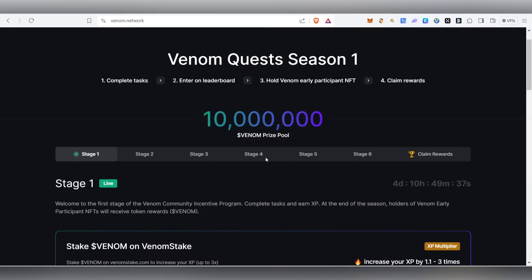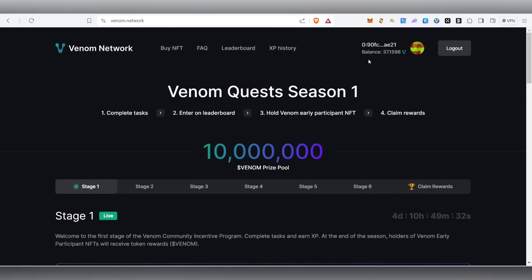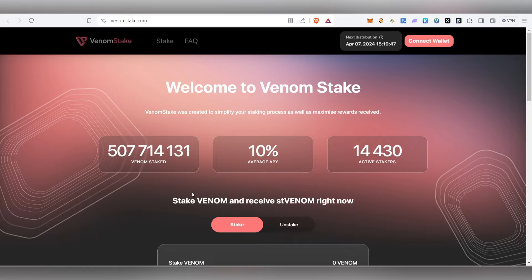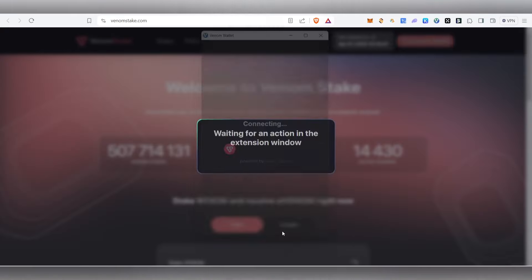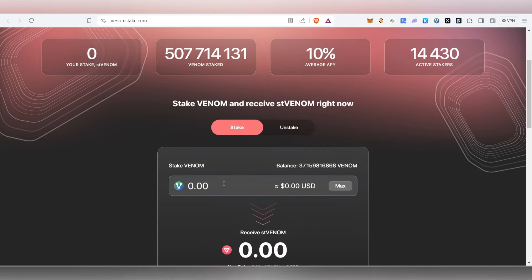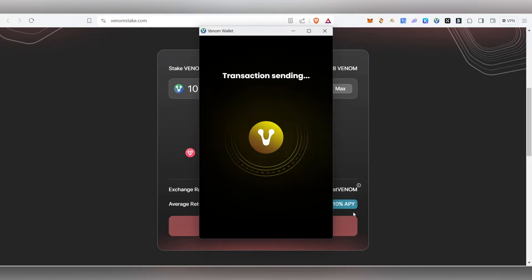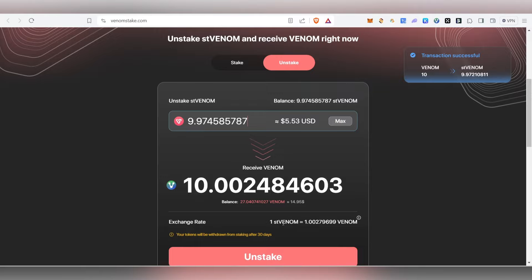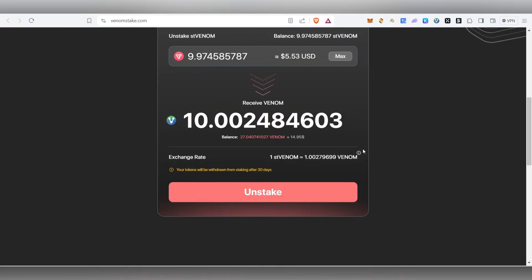Now let's get into the video. First, click the link and it will take you to the Venom Quest page. You need to have some balance in your Venom mainnet wallet — I currently have 37 Venom tokens. First, we need to stake Venom on Venom Stake to get an XP multiplier, up to 3x. Click on it, click 'I agree', connect your Venom wallet, then deposit around 10 Venom. Click 'Stake', enter your password, and confirm the transaction. It will get staked and you'll receive staked Venom tokens in your wallet. If you want to unstake, click 'Unstake', select maximum, and you'll receive your 10 Venom back.